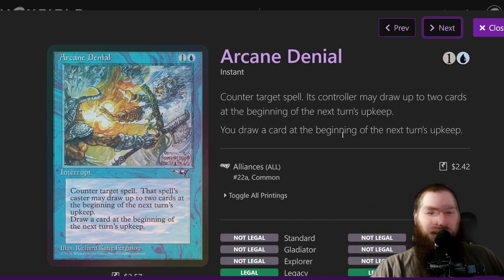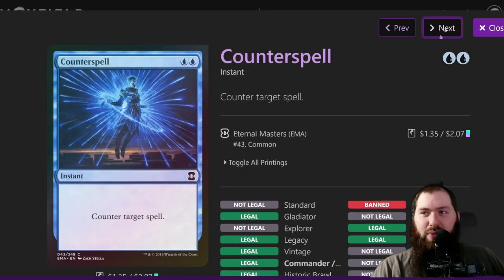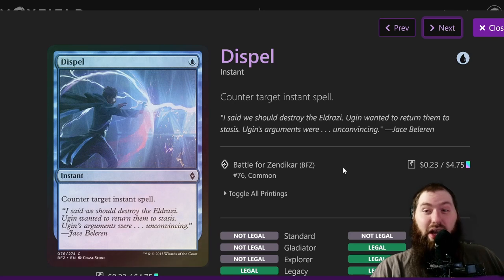Arcane Denial is similar — a two-mana counterspell that counters any spell, not just non-creature. You don't really care about the card draw because they don't draw until next turn's upkeep, and if you're comboing off that turn it doesn't matter. You want really cheap counterspells that let you combo off without giving them an extra turn. There's not a ton of permanent removal in blue-green, so there's a fairly cheap option that can destroy any permanent. Dispel is another great one-mana counterspell for protecting your combo.